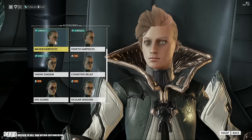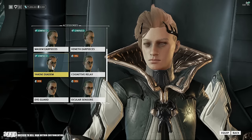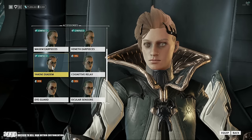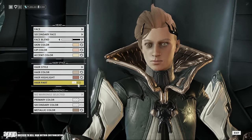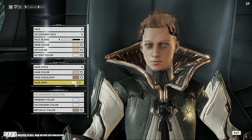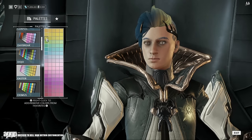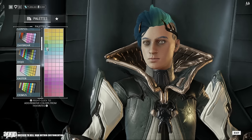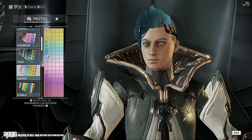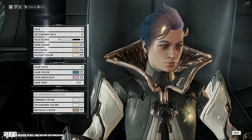Now there are a few more things to touch on before we finish up. First off, accessories and markings are 100% subjective, so feel free to browse the selections for yourself. Now as for hair, if you're having trouble selecting something you like, don't forget to switch the hair part toggle back and forth, as sometimes it can completely change the feel of a hairstyle. In addition, if you're having issues getting the exact hair color you want — and this goes even for some of the wilder hair looks — try using a more neutral version of your color for the base, and using the highlights to refine the tone of your current shade.